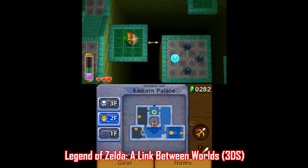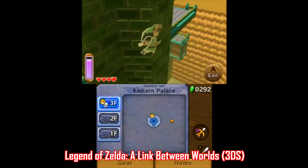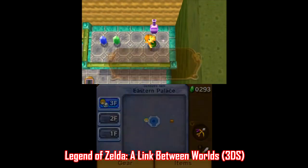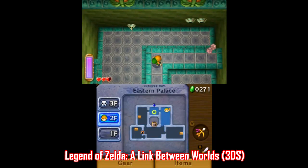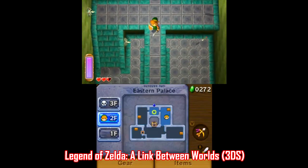Link Between Worlds is another Zelda game that has a similar style to Link to the Past, but it introduces new mechanics like being able to bypass obstacles by scaling walls, bringing a new dimension to solving puzzles that's a lot of fun. And while the game does have its flaws — I'm not all that thrilled with the weapon rental system — it's still a high-quality playthrough.